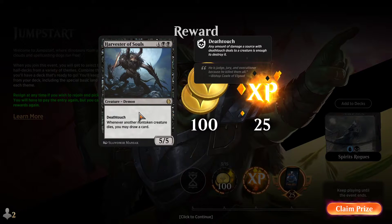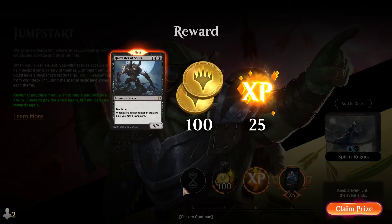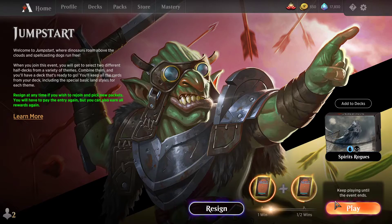For now, Harvester of Souls doesn't really have a place on Arena. But man, this card is sick in a 4-player game of Commander because creatures are dying all the time. Everybody's attacking each other, and some people are playing sacrifice token decks with a bunch of creatures dying — this card can draw so many cards. It's a fantastic reprint from all the way back in Avacyn Restored, I believe, which was the first release of Harvester of Souls.